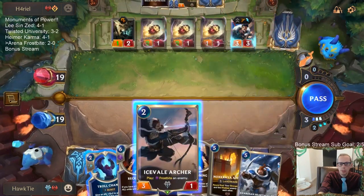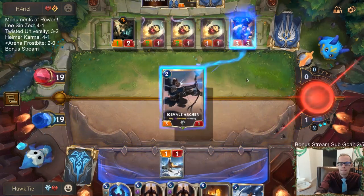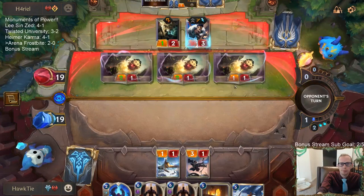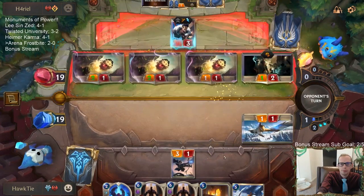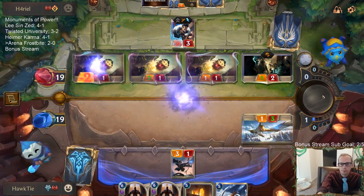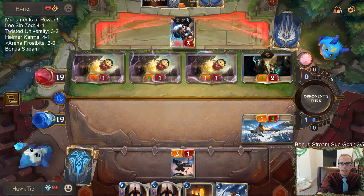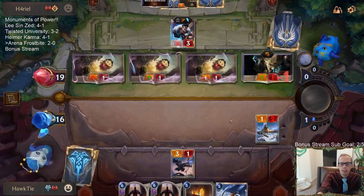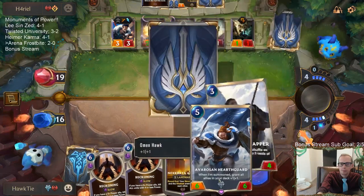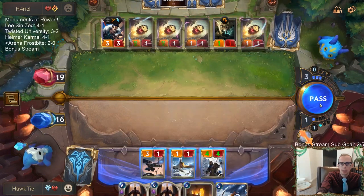Where are we going to use this Iceville Archer? I'll go Draven — let's do this. I'll keep Omenhawk around to be able to block again because they're going to attack on turn five and I have to survive that. Omenhawk will just be another blocker. The trap is set — I need to play Hearth Guard on turn five and then turn six we have Reckoning.